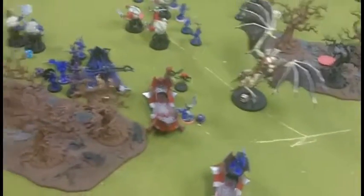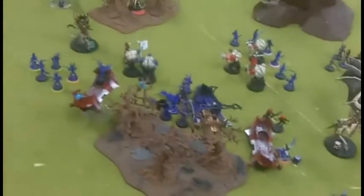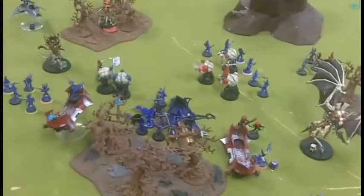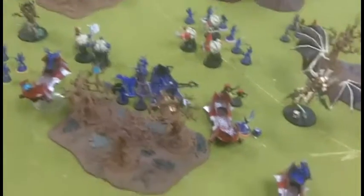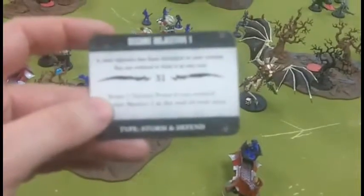For Turn 4 I drew three objective cards. I got Recon. I discarded one card because we don't do mysterious objectives. I drew Ascendancy — D3 victory points if you control any three objective markers at the end of the turn. I also drew Objective Five, and Secure Objective One, which I'm already sitting on.